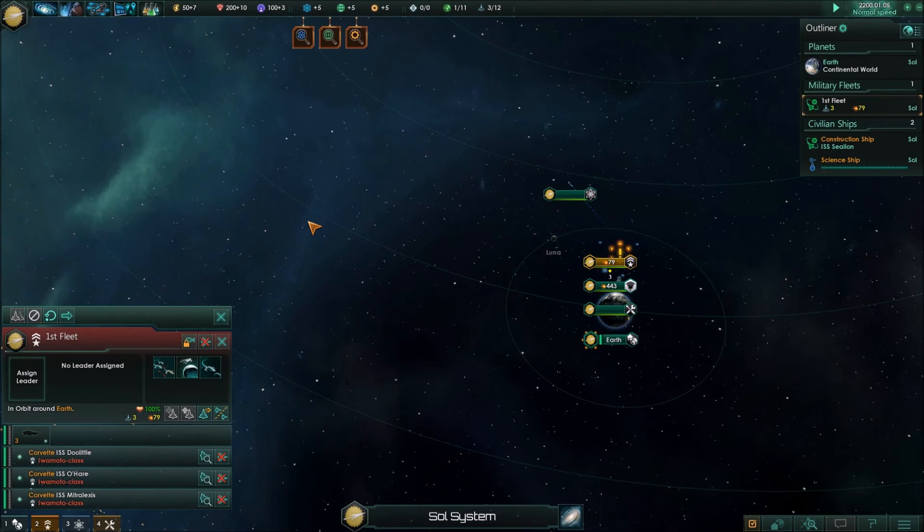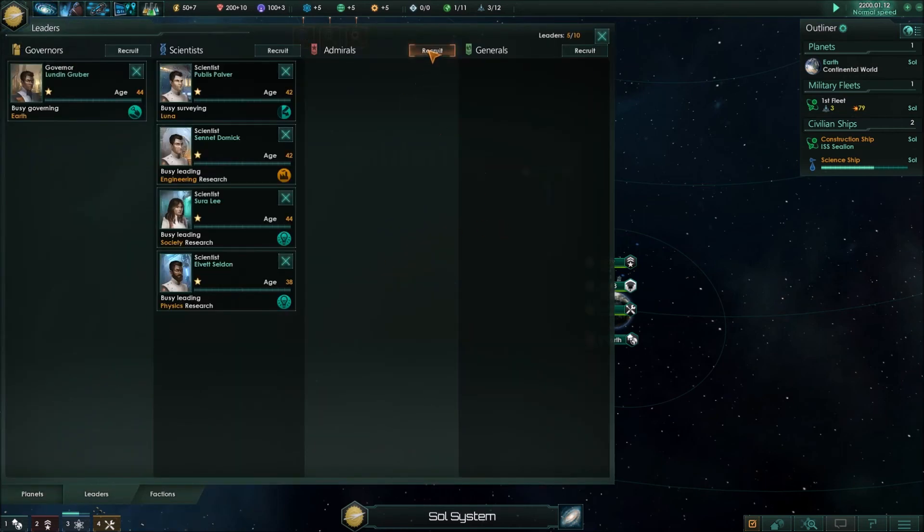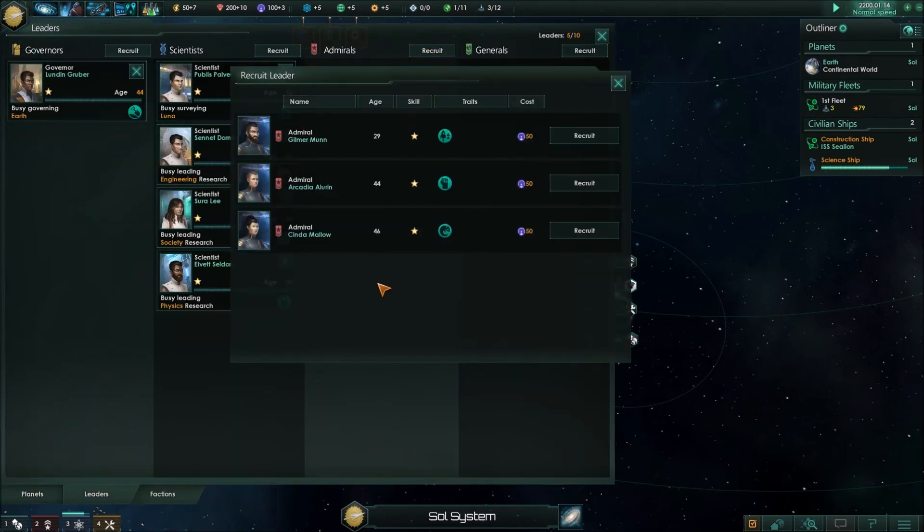Our construction ship, our fleet — the Doolittle, O'Hara, and Mitralexis. Let's go ahead and hire an admiral. Let me see — Gilmer Munn, Cintamalo, Cadia Lurin. Let me see — Gale Speed, aggressive and adaptable. I like Gale Speed. That's a really good one for an admiral.